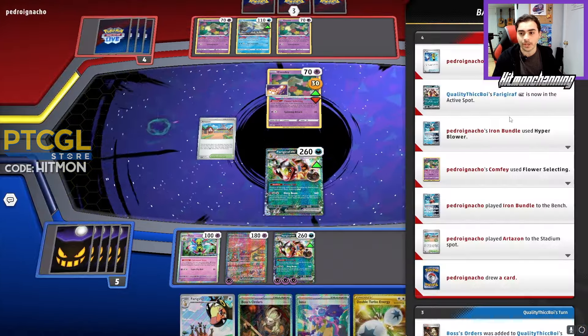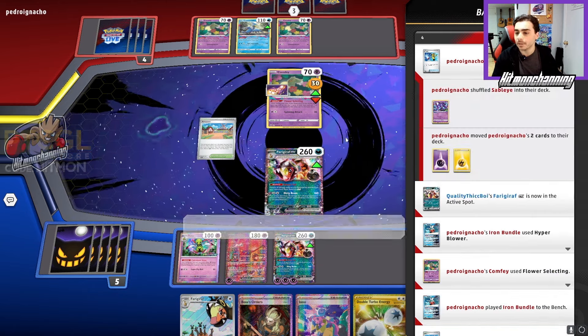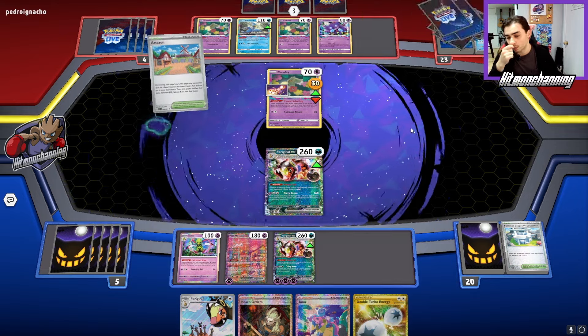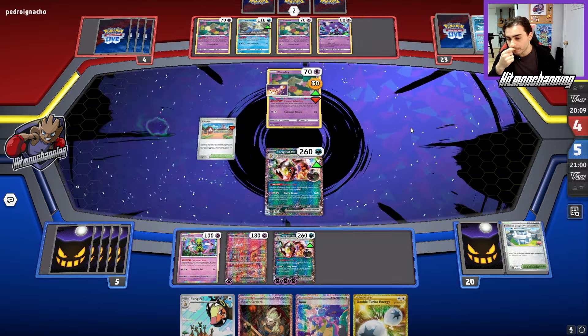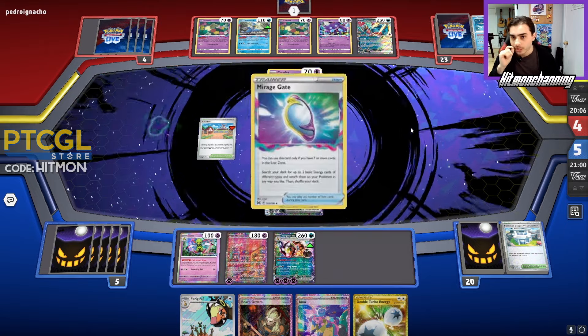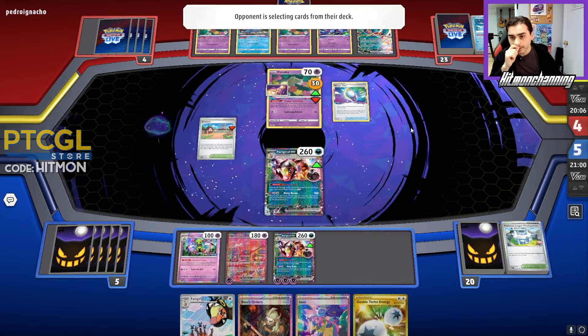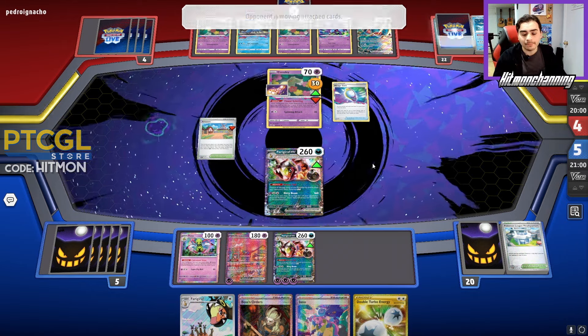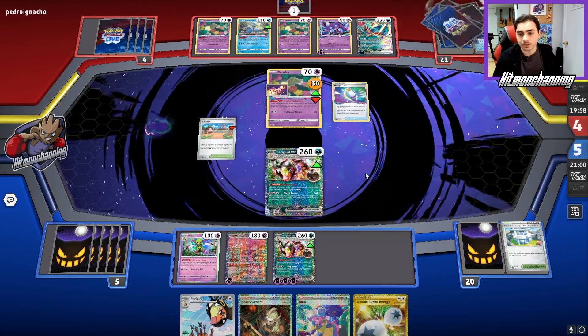They got Sableye and Energy. They're going to Artisan and get that Sableye out, opting to start spreading more damage. Getting this Xatu out of play can be a bit of an issue for us. But there is their Roaring Moon. The Roaring Moon might be a little bit of a challenge for us — as I said, they're going to start prepping it. They can retreat with the Comfey.